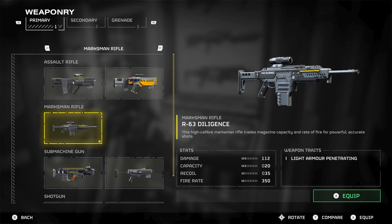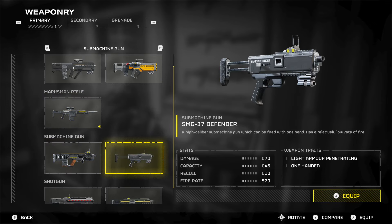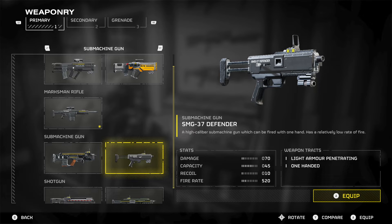We also have the R-63 Diligence, which we'll leave until the end. In the submachine guns, the SMG-37 Defender is a really good gun. Looking at the fire rate, it's got 520 compared to the MP98 Knight which has 1380 — so it's really slow with its rate of fire. But it's got barely any recoil, the capacity is decent, and the damage is actually really good on this SMG.